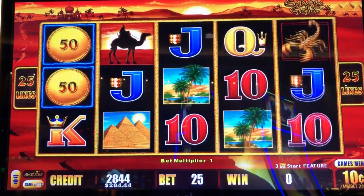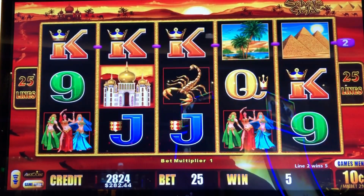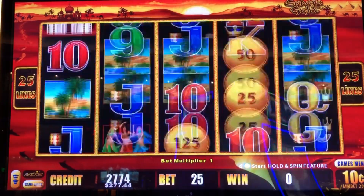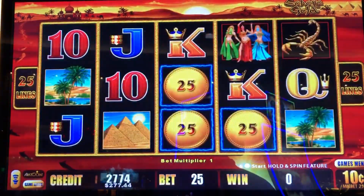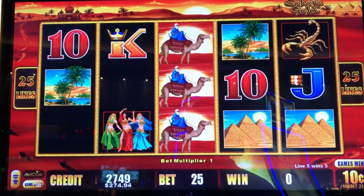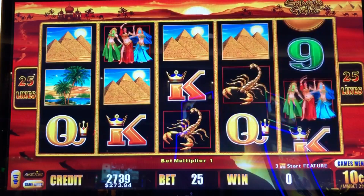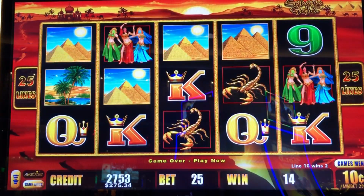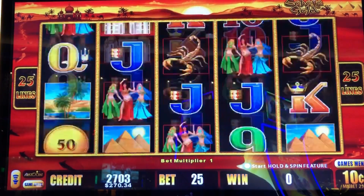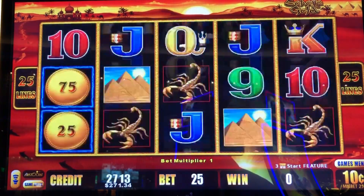That's two, just two. Come on, that's a mini. Jipped at the drive-thru. Some wilds on the jacks. A couple pyramids for $14. A couple palm trees for $35, more than the bet.